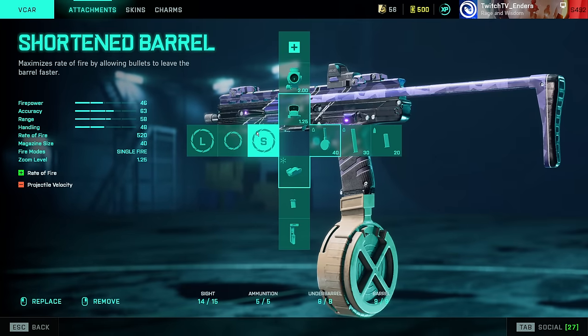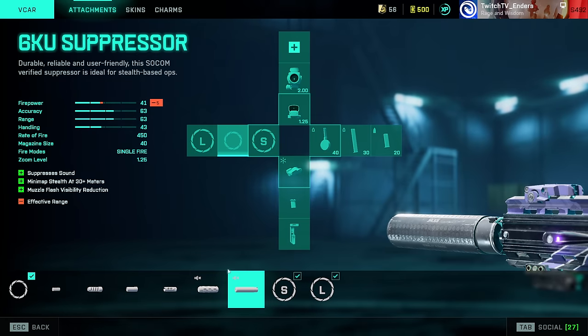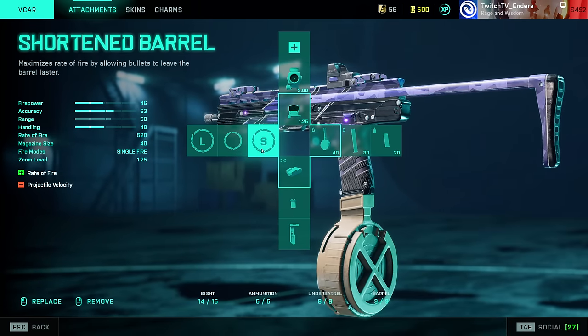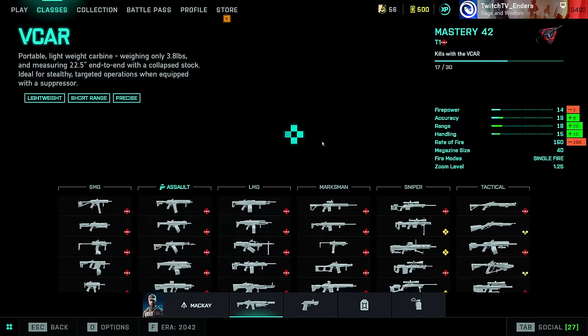VCAR: if you can click super fast, use Short Barrel — that helps the TTK. If you can't click super fast, you can get away with Champion Muzzle Brake or perhaps Archon Muzzle Brake. Laser sight and Close Combat Drum.